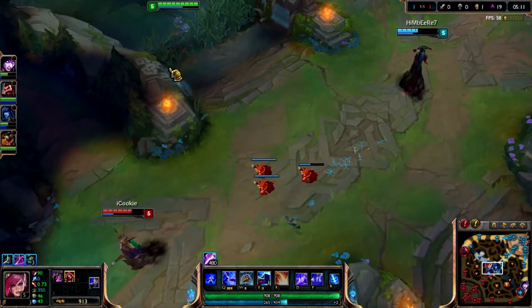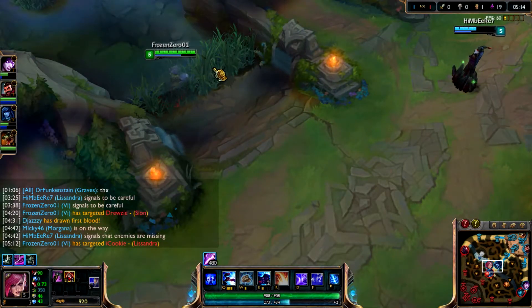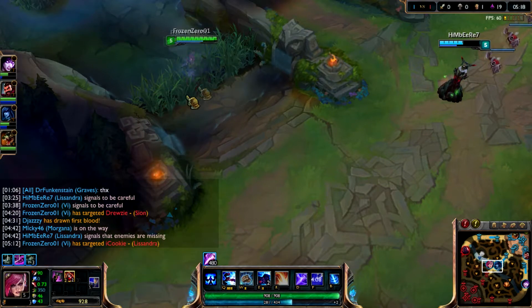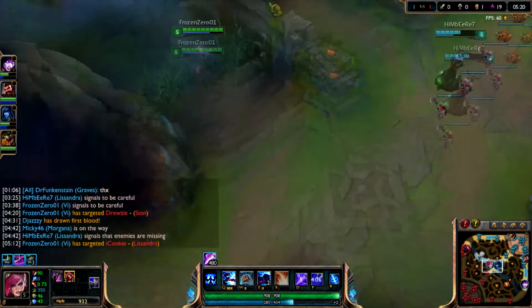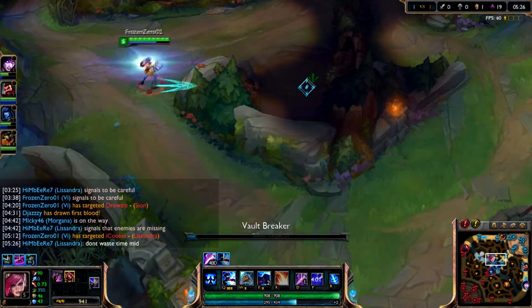I'm gonna ping him. I can get the stun on her or at least a snare. Oh this is warded - she just used a Q over the wall, so I know that's warded. I'll abandon this.